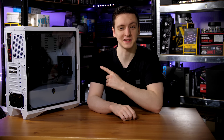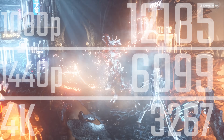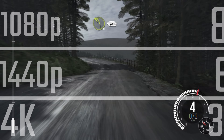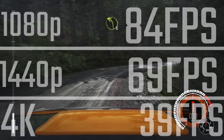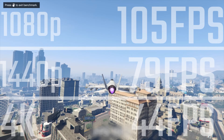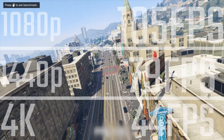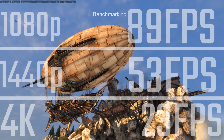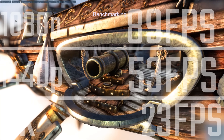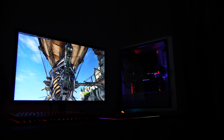A couple of days later with the build complete, let's look at the benchmark results. These came in a little lower than expected, so take them with a pinch of salt for this specific configuration. That said, 3DMark and Dirt Rally returned scores of 84, 69, and 39 fps at 1080p, 1440p, and 4K respectively. GTA V on very high settings hit 105, 79, and 44 fps, and Unigine Heaven returned 89, 53, and 23 — all pretty decent numbers.